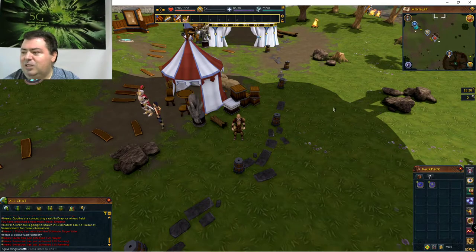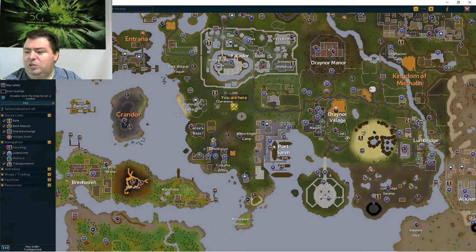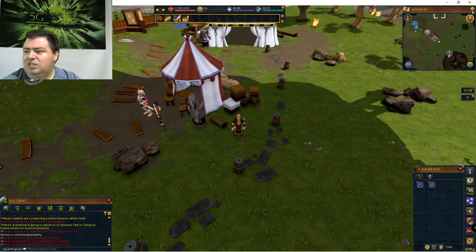I'm going to end this video here. So I covered Clan Camp and Rimmington. In the next video in the series I will show you Port Sarum and this area here. Then I'll continue in a clockwise fashion. I'll see you in the next video.